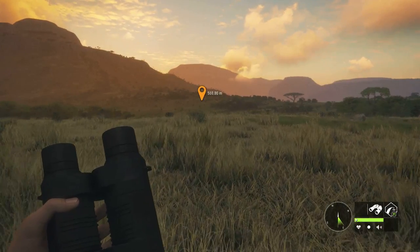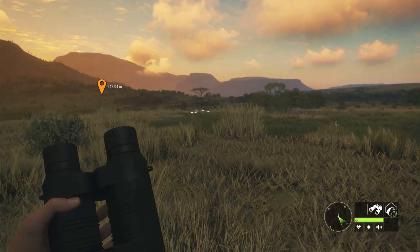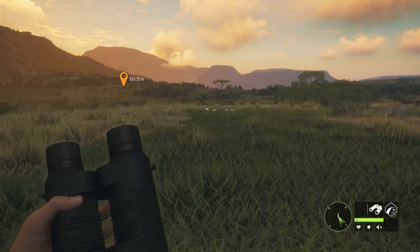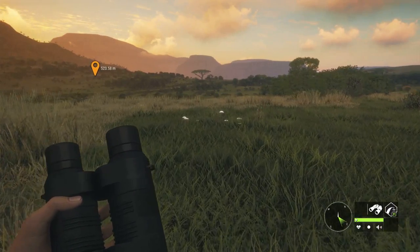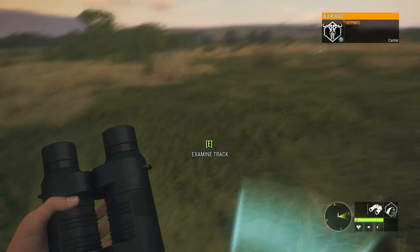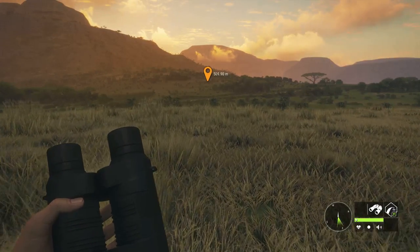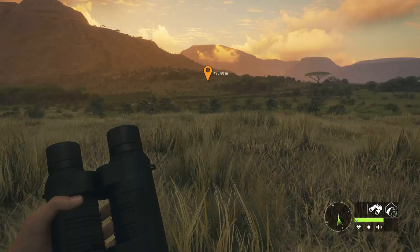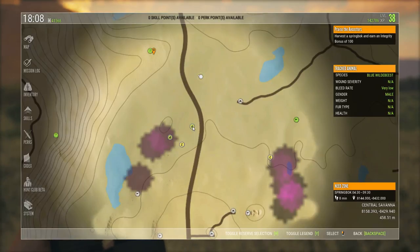They may add more animals later on, like they did with Hirschfelden and the Canada goose. There's some tracks there — I haven't seen anything in a while. This map is super vast; you're just walking and exploring and you don't realize how far things are. I spotted a blue wildebeest — a male. I have my tent with me, which lets me drop down and sleep whenever I want. There's a springbok feeding area from 04:00 to 09:30.